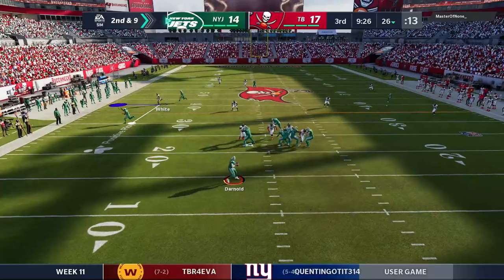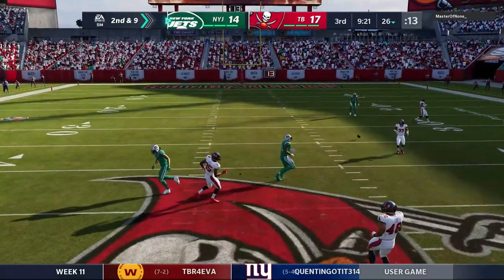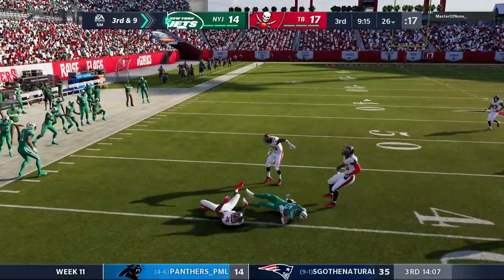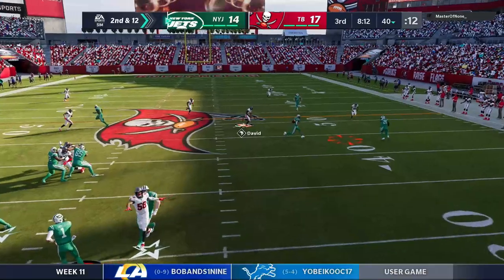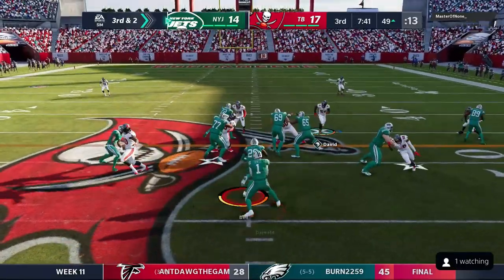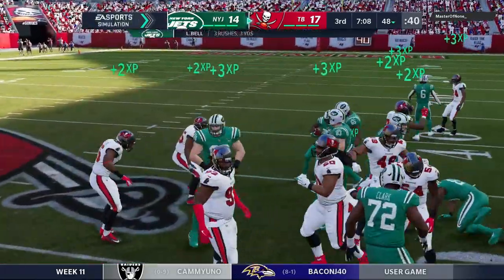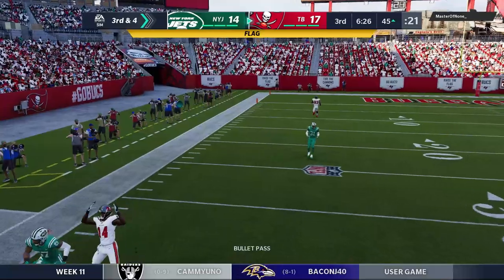In the second half, Darnold and the Jets try to get points back. Darnold rolls left but the pass falls incomplete. Third and nine, Darnold's throw to the left is caught despite a big hit from Jamel Dean. Second and twelve, another nice reception for the Jets. On third and two they give it to Le'Veon Bell but he comes up short. Fourth and inches they hand off to Bell again, but Tampa Bay comes up with the stop and takes over.